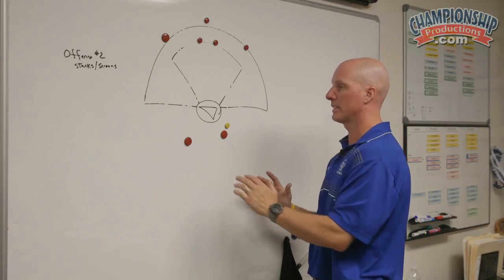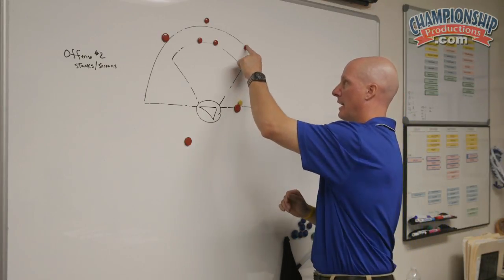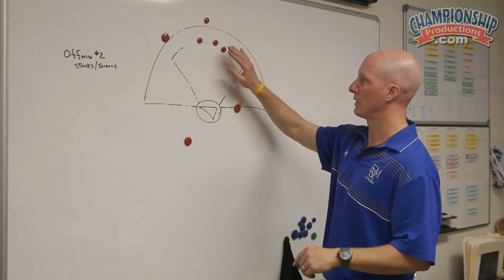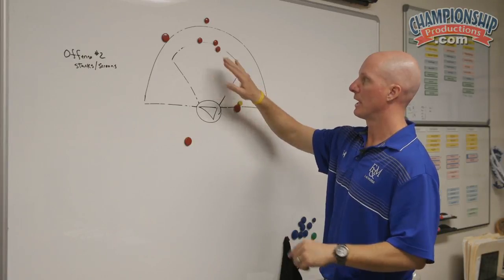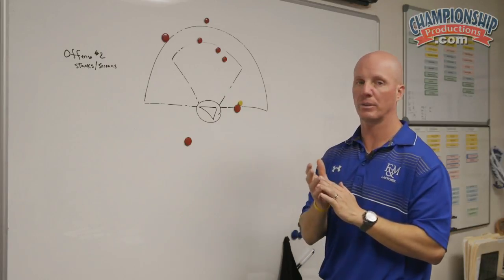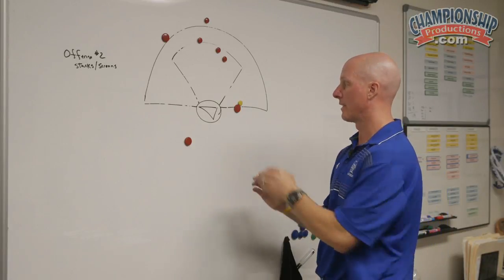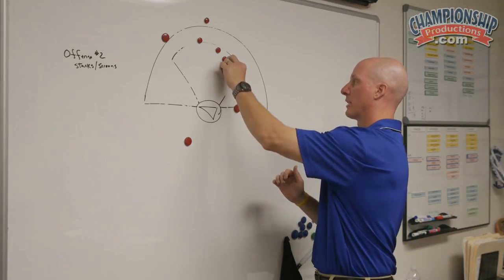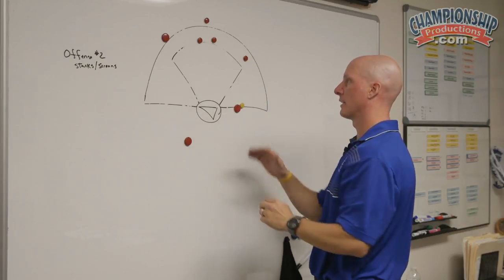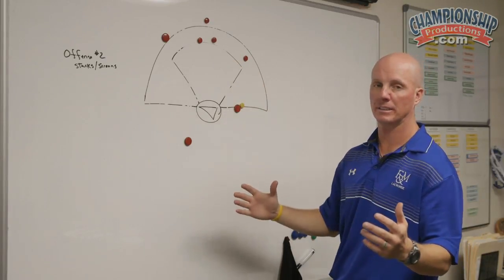It's a basic motion — we drive up and this player can cut through. As she's cutting through, she wants to run off of this player, hopefully running her defender into that player's defender, and then we have an open girl right there. If that's not there, she can filter here, and we're back to two behind, five up top — our spacing is good.